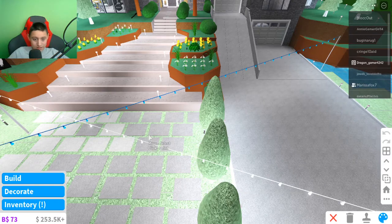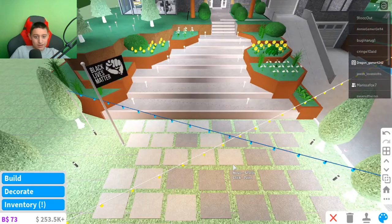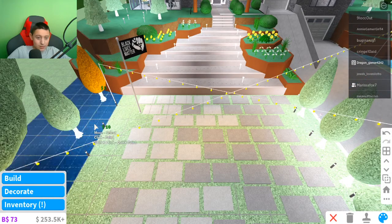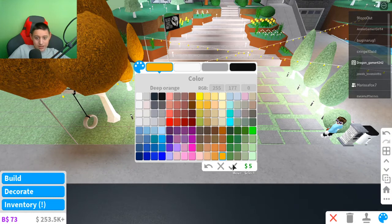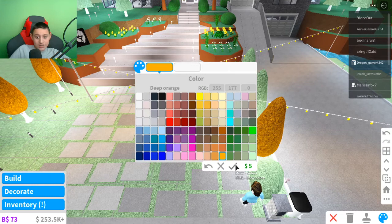We're just gonna decorate it because Halloween is right around the corner and it's so close. I'm so excited to decorate my modern mansion because it's gonna be really really cool. I'm just gonna decorate this part right here — we're going to copy and paste all these colors on my trees.